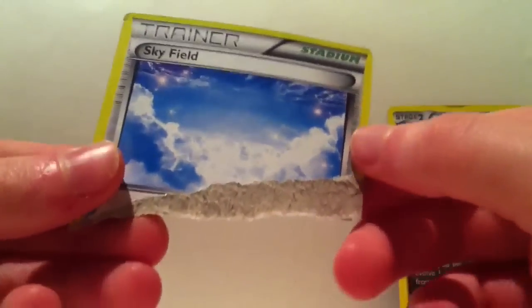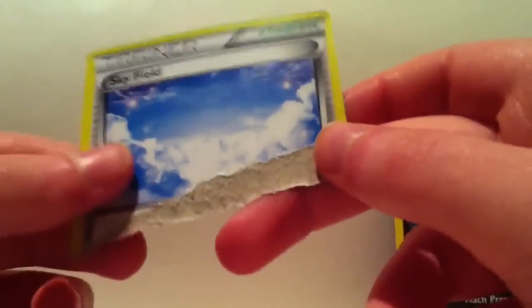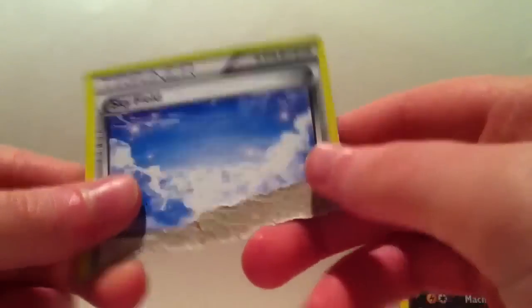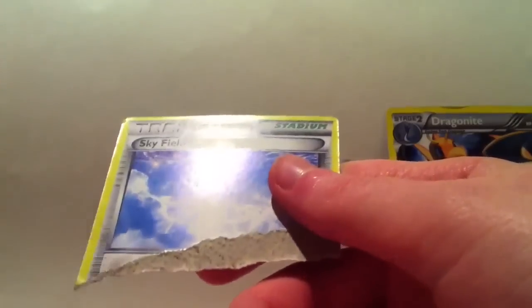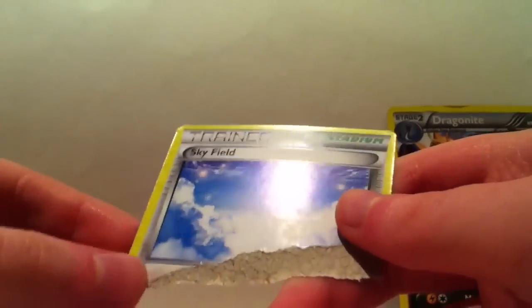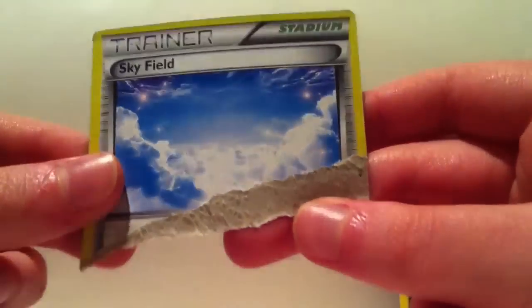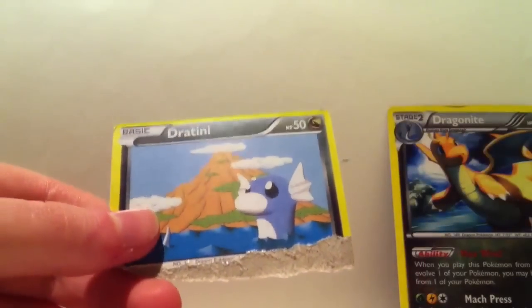Oh my god, that's disgusting! Usually on fake cards they're just completely white, but that's grey. I was not expecting that at all, because usually what you do to distinguish between fake and real cards — you rip up a real one and there will be like a faint black line running across. Whereas with a fake one it'll just be like pure white, or in this case just pure grey. I want to test it with another one — Dratini, fake Dratini, bye bye. Ew, just look at that color, it's so dirty. It's not the sort of color I'm used to seeing.